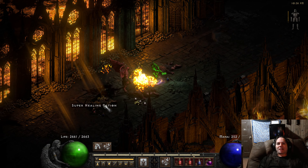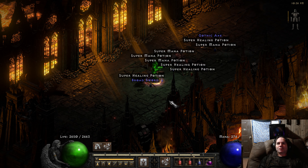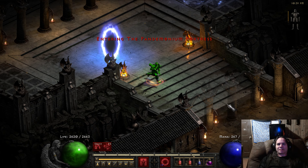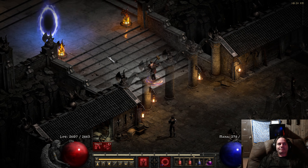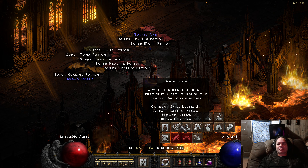Charge could have worked if you could charge through the enemy like Whirlwind — if you reach past enemies you spin through them. I've got to go fix my weapon before we do this run. That's another annoyance over here in classic — repairing the weapon constantly. I can see why they did away with it being so frequent.